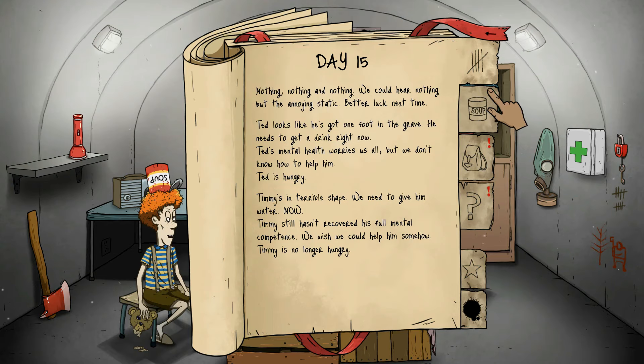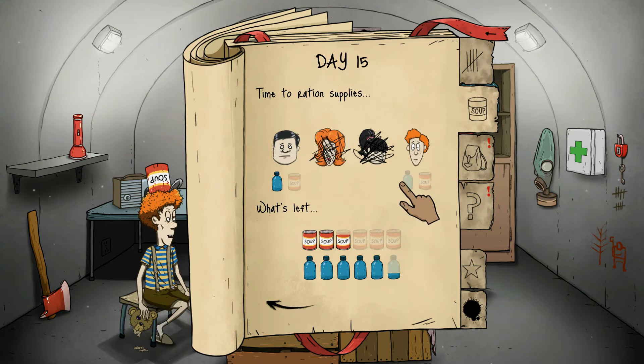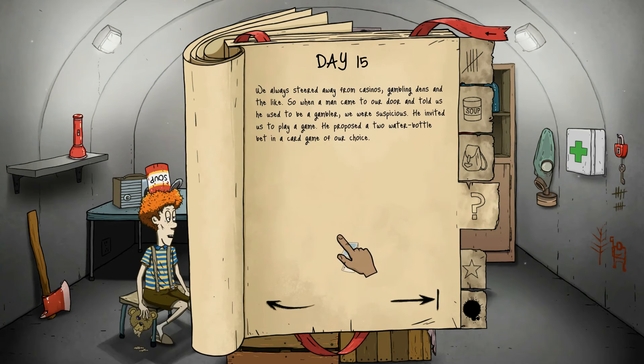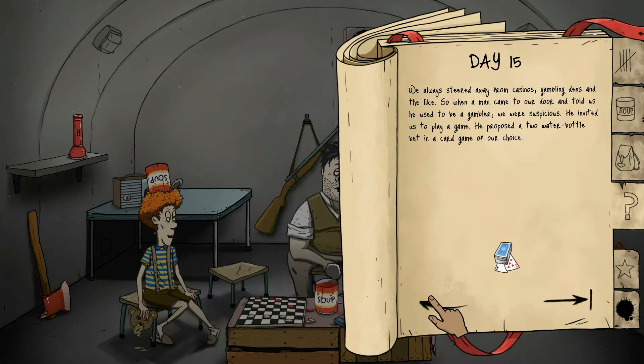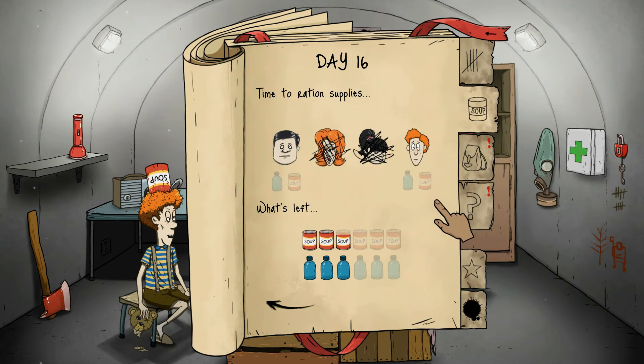It looks like he's got one foot in the grave. Okay, now it's day 15, so I can give him water. Timmy's in terrible shape, we need to give him water — water for both of you. We can wait one more day on food, but Timmy you're not hungry, right? Yeah, you're not hungry. We have playing cards. A gambler came to our door and invited us to bet two water bottles in a game. We'll get something back — it doesn't matter if we lose our water because we have a lot honestly. There goes our water, but it's not the worst thing.